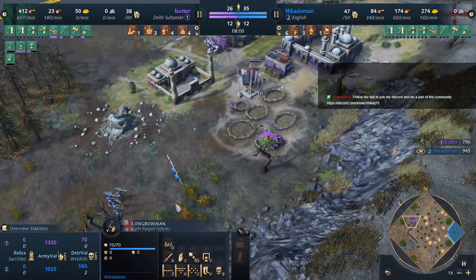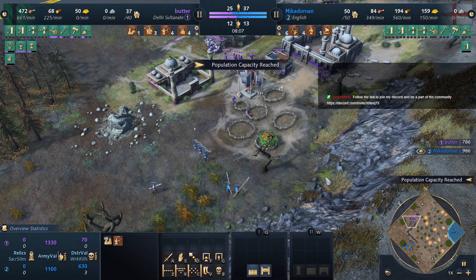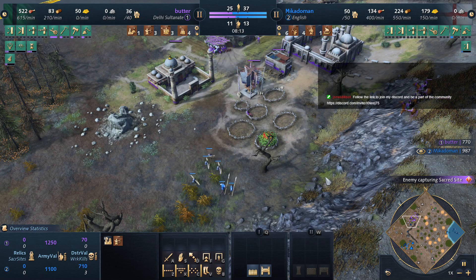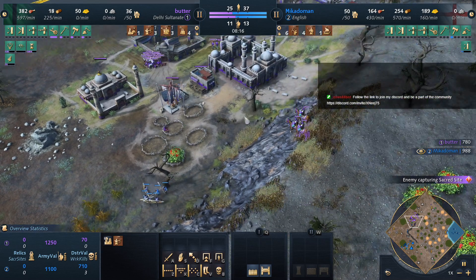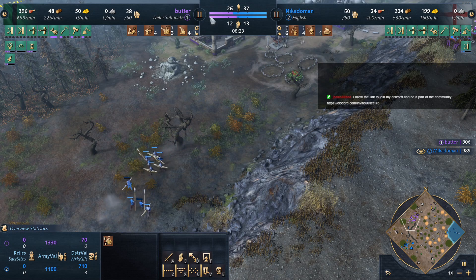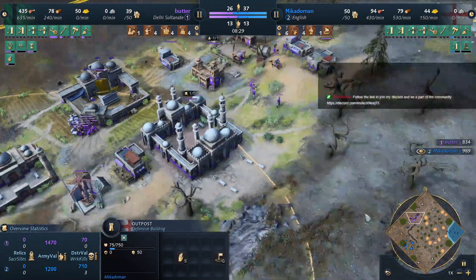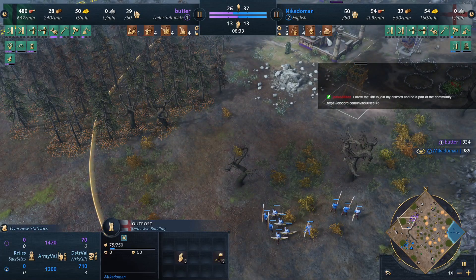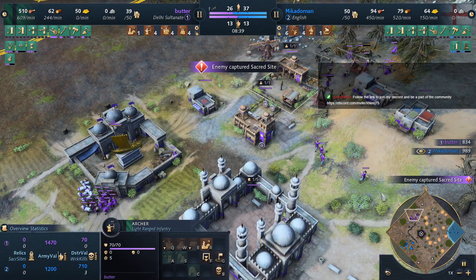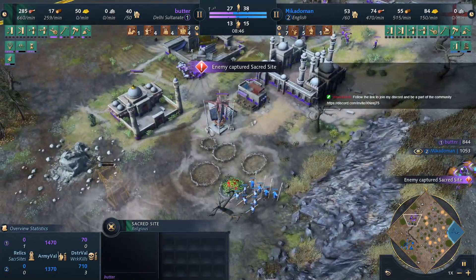Oh, we're losing villagers — that's one already, three worker kills so early in the game. Don't forget that workers are a larger percentage of their economy; it becomes more painful to lose them. Okay, we get a forward tower — a very, very forward tower, I think Mikado Man is underestimating his opponent here. Holds of archers — this is Delhi after all, they will still get units. Oh, there's one sacred site for Butter, so now he even has a nice little gold income.